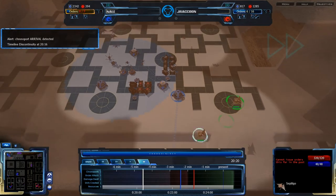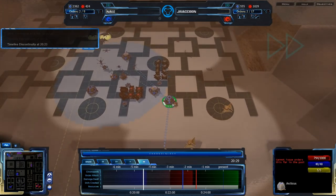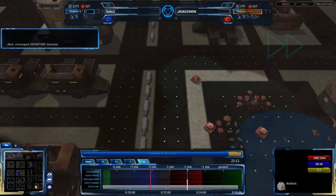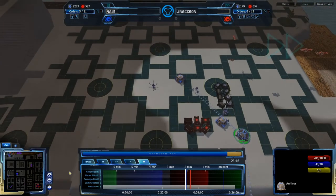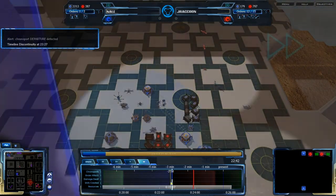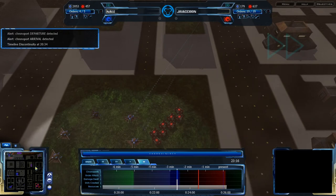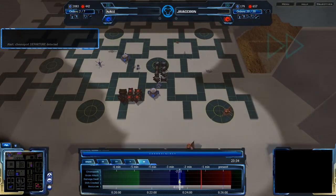Jay Raccoon is going to be attacking with Sepiligos of his own, sending the Chronobomb in to get rid of any defenses. A Chronoport has occurred as well — the Sepiligos are being Chronoported back, attacking the Arcticus from the back. The Arcticus is being destroyed in the unplayable past, so Nail will not have that as an option. Nail is going for a Chronoport of his own — it looks like he was Chronoporting to attack the expansion back here. Jay Raccoon's Phara League is coming in, and the Arcticus has been destroyed in the unplayable past. Jay Raccoon has put himself in a really great position — he's managed to recapture the momentum.